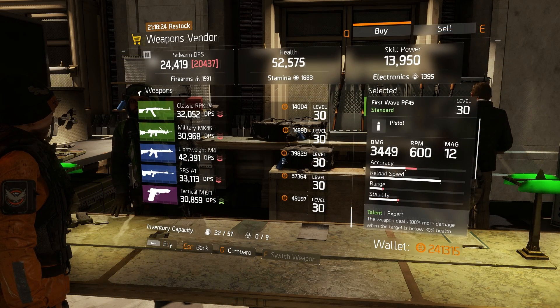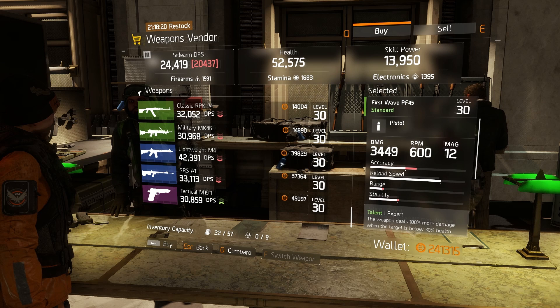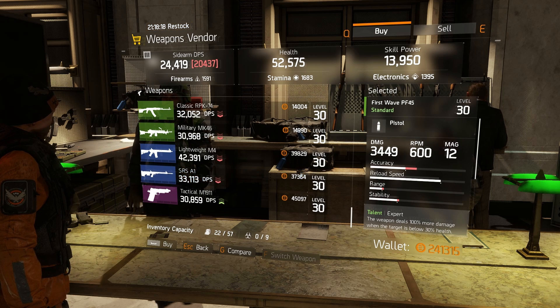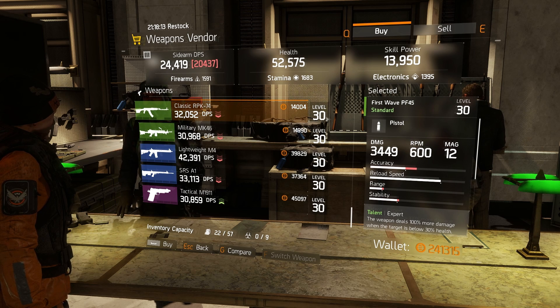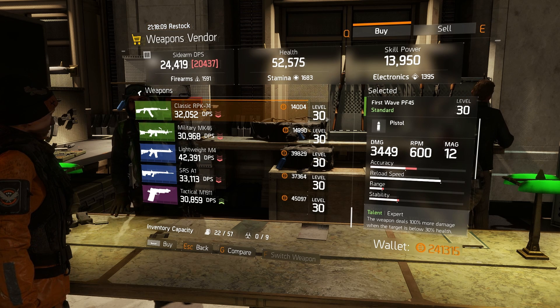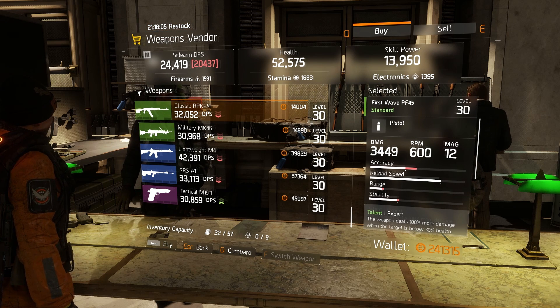There are two major issues within The Division. The first major issue is the fact that every time you go to the merchant you can only buy weapons at your level, and weapons at your level constantly drop from mobs around you. The other problem is that there is no direct way to send cash to your other character.